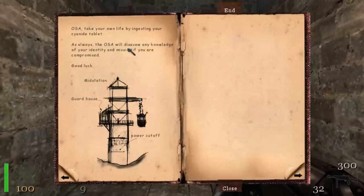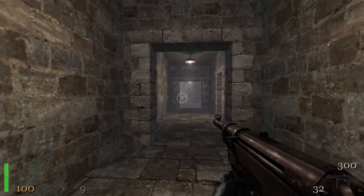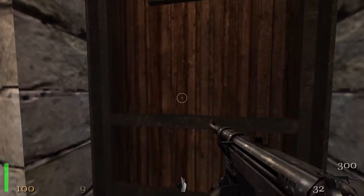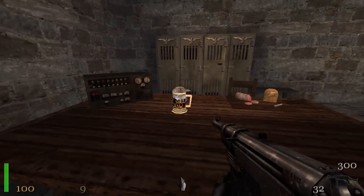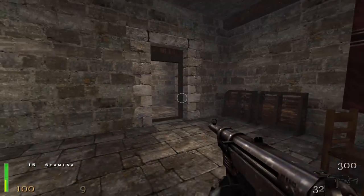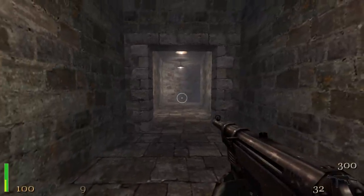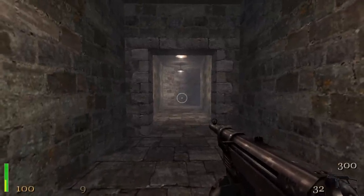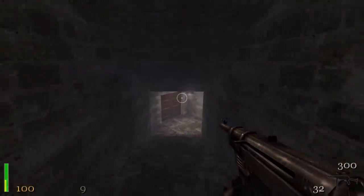Alright, so yes, if we look here, here is the tram mid-station — this is where the tram starts out — and like our notebook said, we have to restore power to it. So let's get it going, but before we do that, we'll make a pit stop in this room here, get some food and some ammo. We can grab a beer stein for stamina — there's a little yellow bar down where our green stamina bar is, which will give us some extra time to run and jump and all that good stuff.